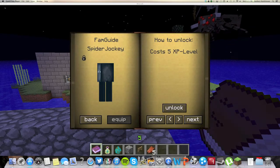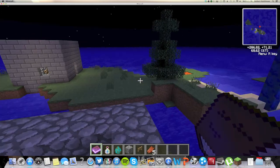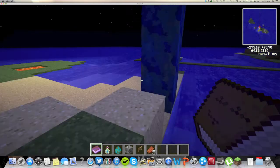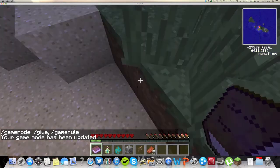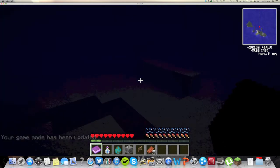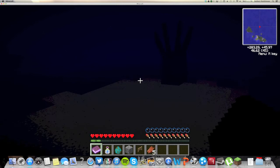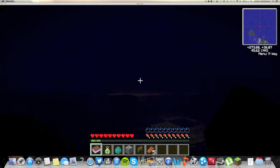The last helper on our FamGuide is the squid. The squid costs 5 XP. What the squid does is it lets you stay longer underwater. I can walk on the bottom — let me get out of game mode 1, slash game mode 0. Once I jump underwater, it lets me stay longer. I'm able to go to the bottom of the ocean and just walk around. If you have another mod where something spawns at the bottom of the ocean, you're able to walk around. From what I've seen, you're pretty much able to walk underwater for as long as you want.